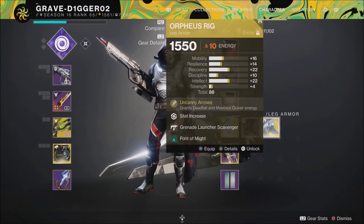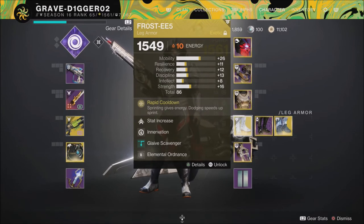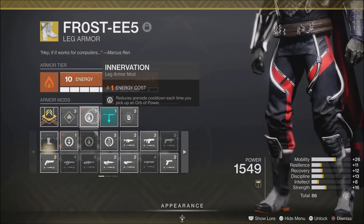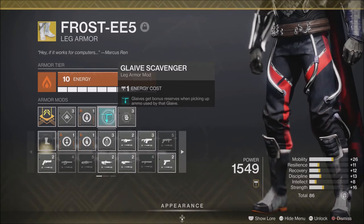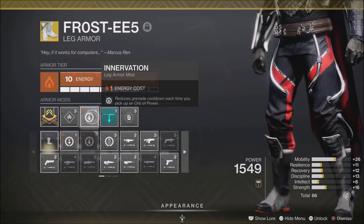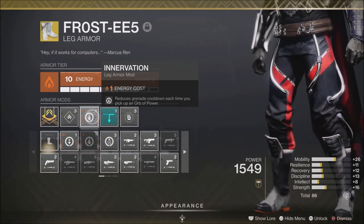For boots, I'm running the Frosties exotic. You could run Orpheus Rig or the Sixth Coyote, but I go with Frosties because sprinting gives dodge energy and dodging speeds up that energy — I'm all about being fast, getting in the enemy's face, defeating them quickly, and getting out. Key mods here are Glaive Scavenger from the artifact and Elemental Ordinance — defeating a combatant with a grenade spawns an elemental well matching your subclass energy type.